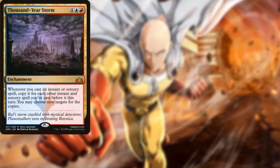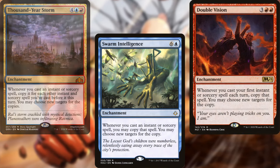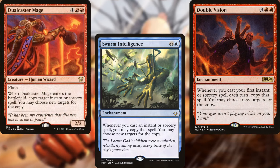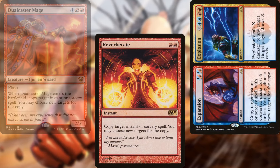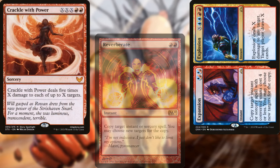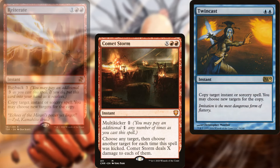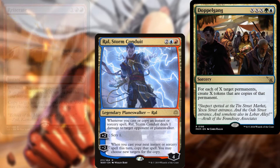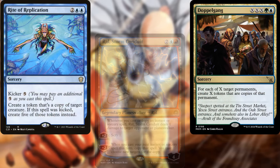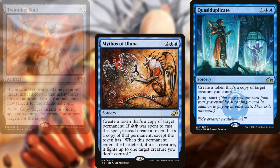Thousand Year Storm. Swarm Intelligence. Double Vision. Dual Caster Mage. Reverberate. Expansion/Explosion. Crackle with Power. Comet Storm. Twin Cast. Reiterate. And Ral, Storm Conduit are how we plan on winning. Supporting our plan we've got Doppelgang. Rite of Replication. Mythos of Illuna. Quasiduplicate. And Twinning Staff.